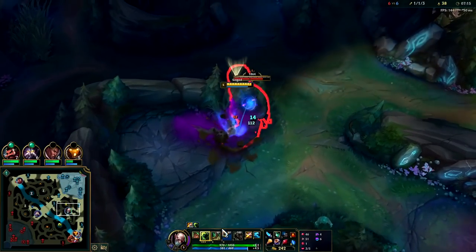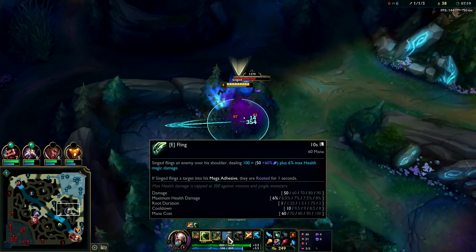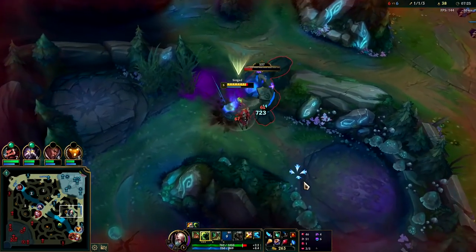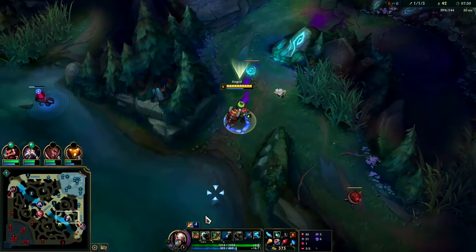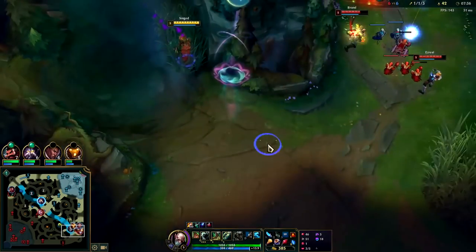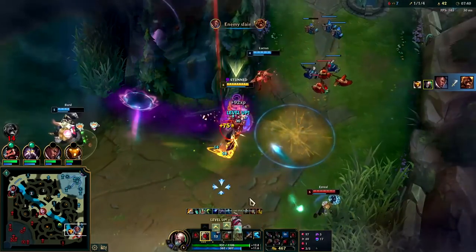If you toss somebody into your goo it actually snares them — or at least it should. Yeah, they're rooted, it says it right there on his E. It roots them for a second rather than just being a slow. But oftentimes it's very hard to get all the way up to them and then do that because they'll just Flash away. Your W stops them from using any dashes or flashes, so a lot of times you use your W to get to them like this, even though I completely whiffed there.